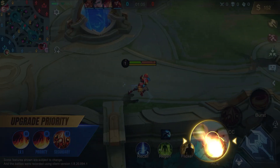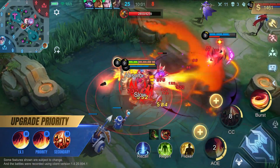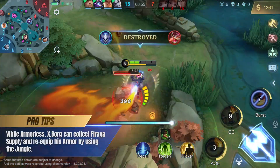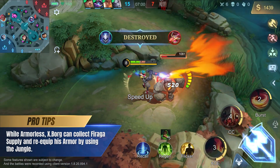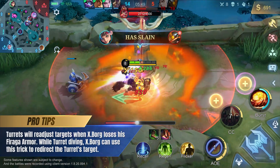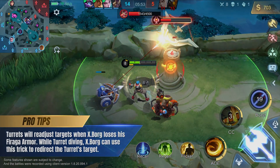Level XBORG's first skill at level 1 and continue to prioritize upgrading it as his main source of damage. While armorless, XBORG can collect Ferraga supply and re-equip his armor by using the jungle. Turrets will re-adjust targets when XBORG loses his Ferraga armor — while turret diving, XBORG can use this trick to redirect the turret's target.